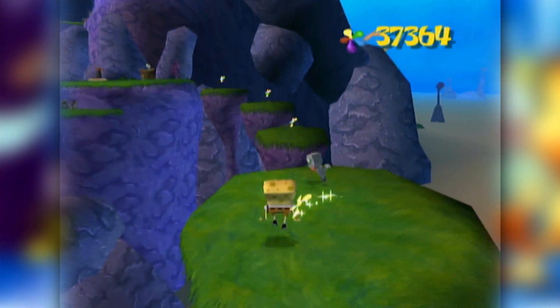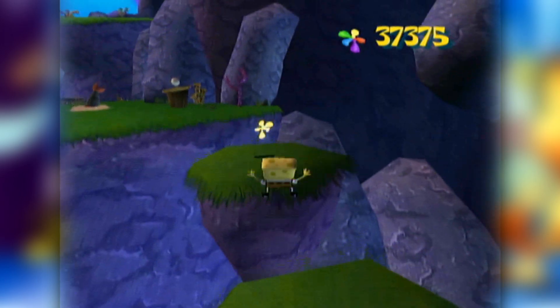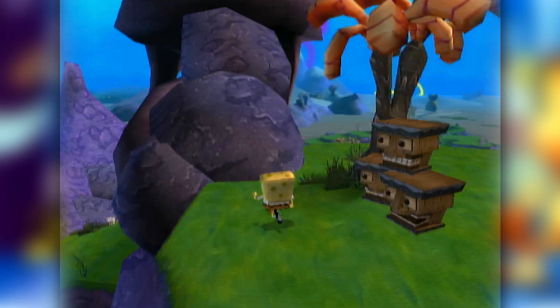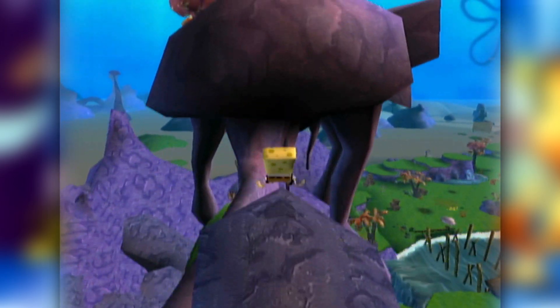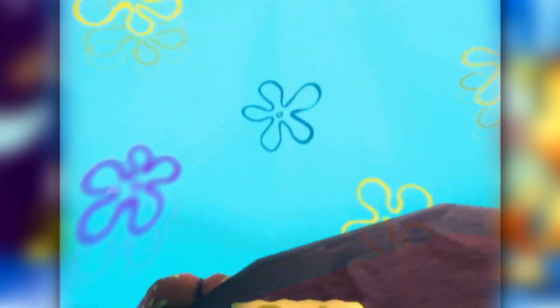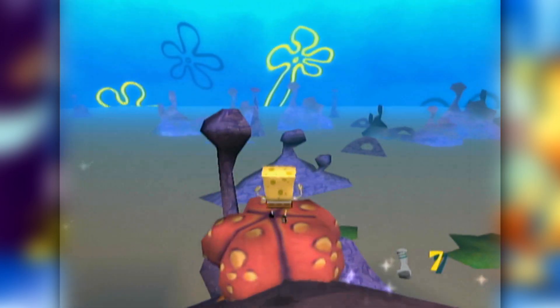Jellyfish Fields is one of the best opening levels to any game I've played. After talking to Gary, the player is tasked to climb up to the top of Jellyfish Rock and destroy their first Duplicatotron. Players quickly realize that with a precise jump at the vertex of this rock, you can jump onto the Jellyfish statue and essentially skip the entire climb. This was pretty fast, and you even got a sock along the way.